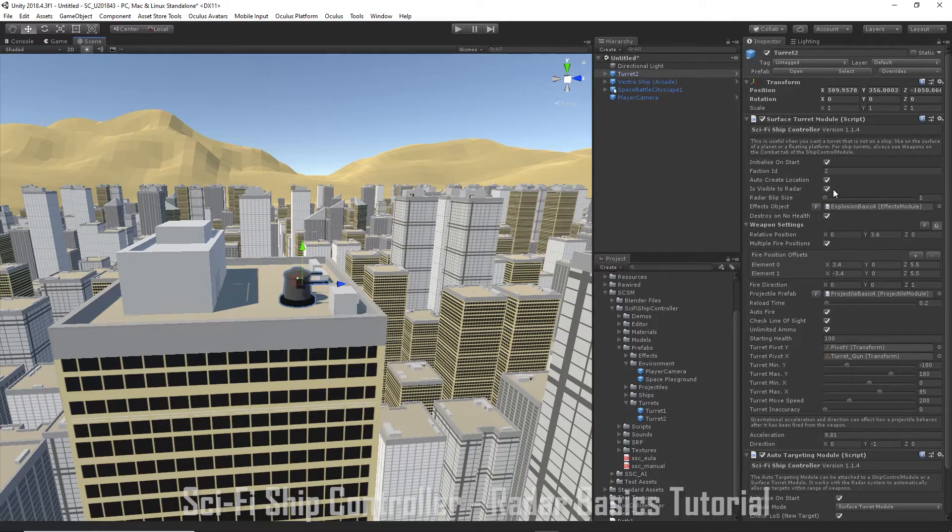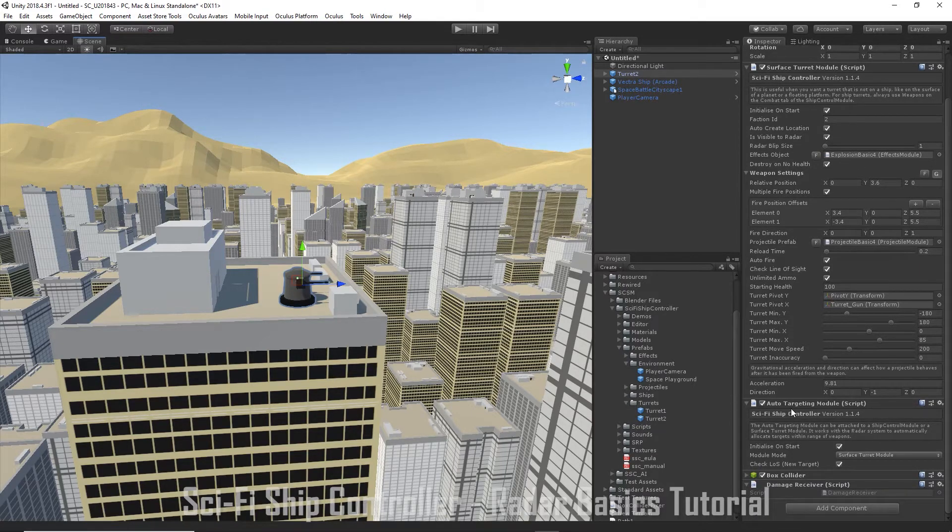We can also set up more complex scenarios with alliances — multiple factions can be set up and configured in our extensive API, which you can integrate with your own code. If we scroll down, we can see that this Surface Turret Module also has an Auto Targeting Module attached to it. The module mode is Surface Turret, but you could also attach this Auto Targeting Module to a player or AI ship and they could take advantage of the radar system to auto target nearby ships or turrets.